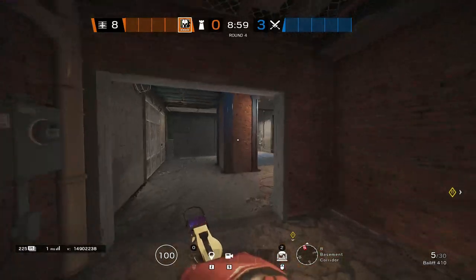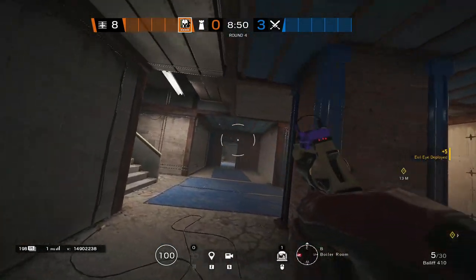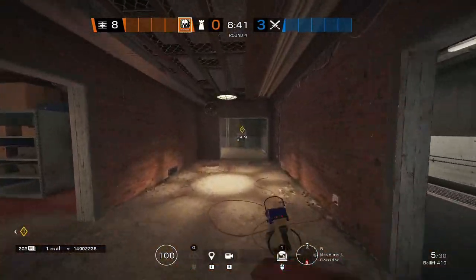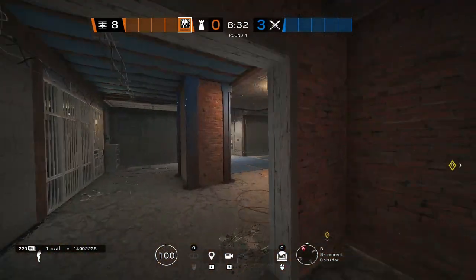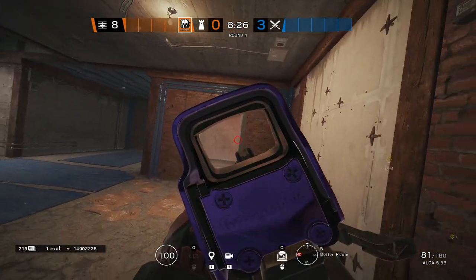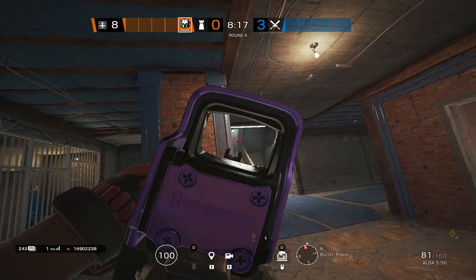It really depends on how the attacking team is pushing the objective. If you know they're doing a back push, definitely set both Evil Eyes facing the back. The first one is in Pillar facing the construction door — you can see anybody coming down T1 or walking from Construction into Pillars. The next Evil Eye goes on the front side, right next to where you'd typically put a front-facing mirror. As Maestro, you'll probably play inside of Pillar, contest T1, and peek through these holes, although it's a hard angle to win sometimes. You do want to stay here as long as you can, since Pillar is a huge spot for holding down the basement.